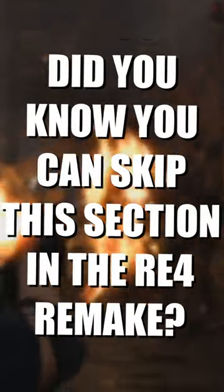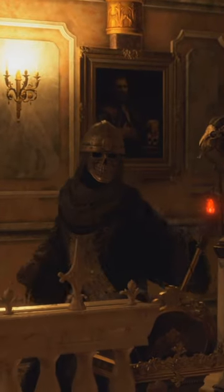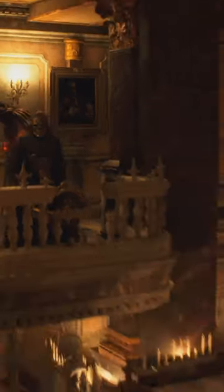Did you know about this skip in the RE4 remake? In chapter 9, when you go to get the goat head, you can actually skip the entire section where the bridge gets lowered and you have to fight all the ganados here.